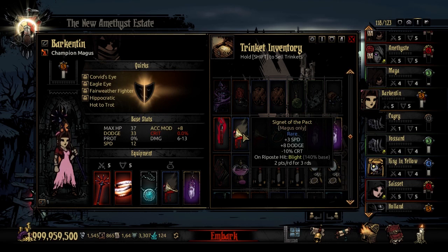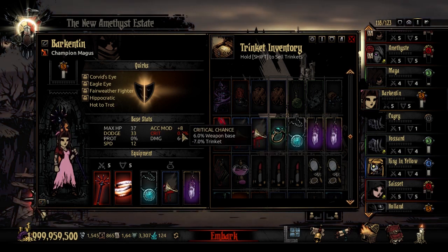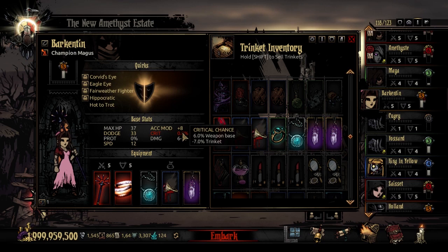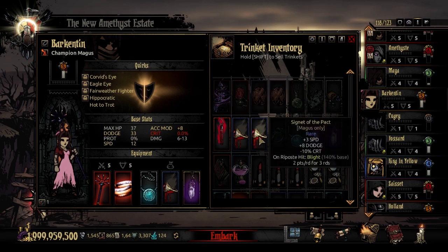The rare trinket is the Signet of the Pact: plus 3 speed and plus 8 dodge at the cost of 10% crit — which practically just reduces her effective crit by around 4 since her crit never reaches 10%. On a Riposte hit, she blights the target at 140% base for 2 points a round for 3 rounds, giving her blight synergy — useful if running with a Grave Robber who deals bonus damage to blighted targets.